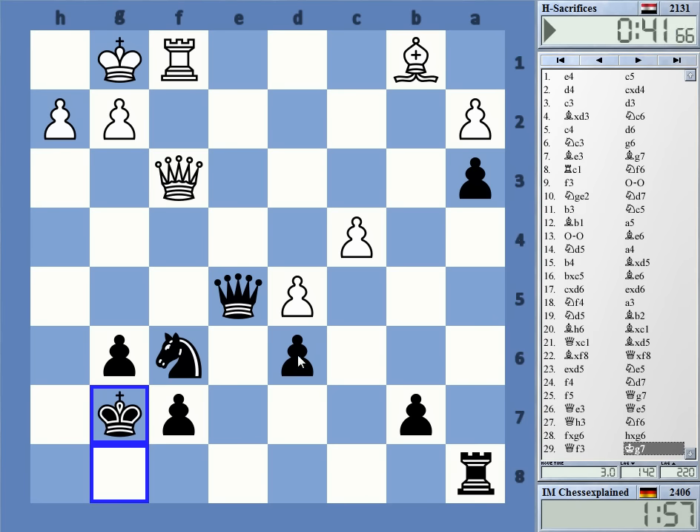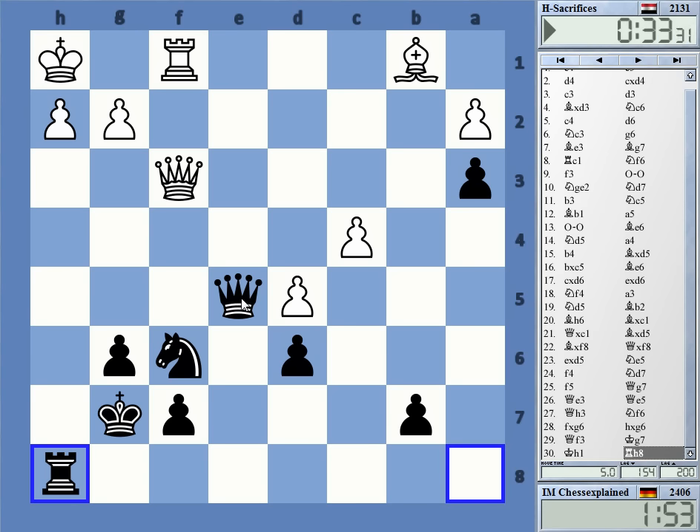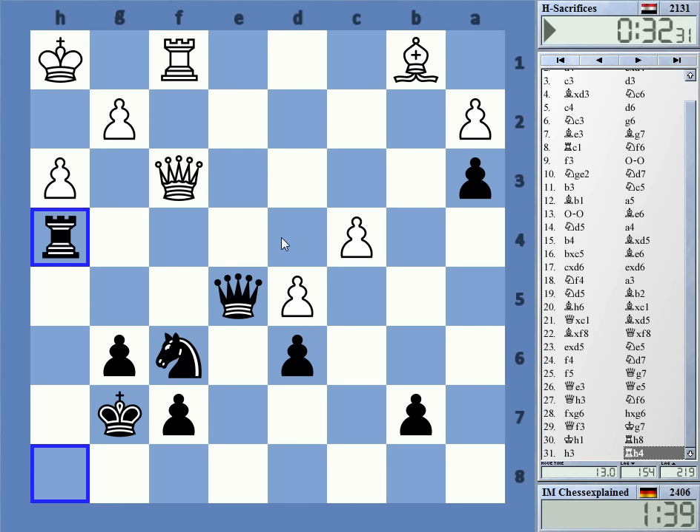That looks good. Now I just need to somehow... rook e8, queen d4 check, rook e3 — there are these kinds of ideas. Or this one, actually — threatening mate. Rook h4 is not bad, but I wonder about c5, if that is somehow a problem. Well, not really.